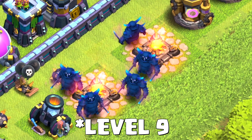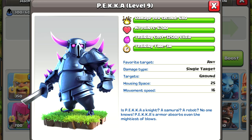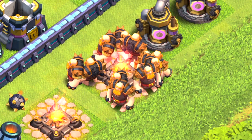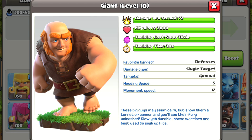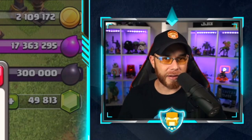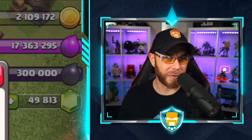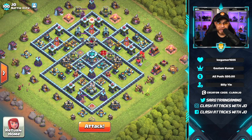PEKKA level 10 costs 15.5 million elixir with a 15-day upgrade time, delivering 680 damage per second, 6,700 hit points, and 32,500 elixir to train — so be nice to your Town Hall 13s, that's an expensive troop. Giant level 10 costs 15 million elixir, 15-day upgrade time, 72 damage per second, 2,000 hit points, and 5,000 elixir training cost. Let's go ahead and put them into action and hit a base live.